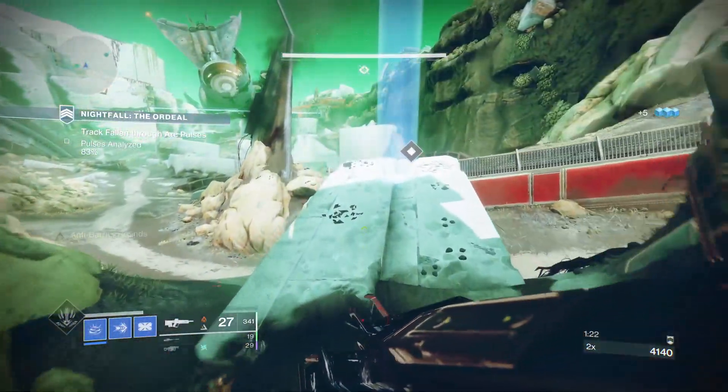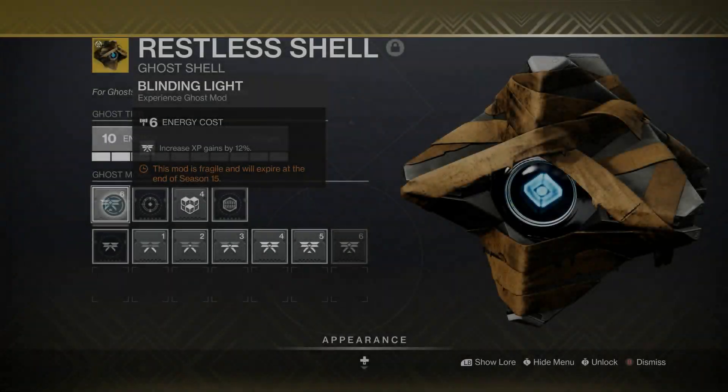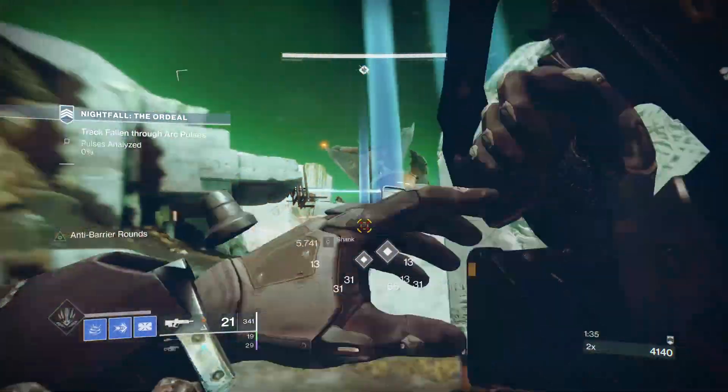As of this season, ghosts now have mods that can be collected and slotted onto them. If you've been playing, you probably would have found a ghost mod called Blinding Light. The sixth Conqueror version of this mod gives a 12% boost to all experience, regardless if it's from killing enemies or turning in bounties.